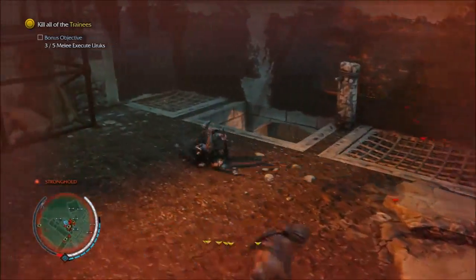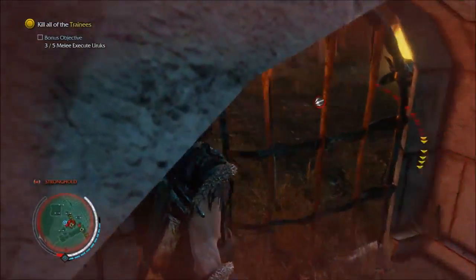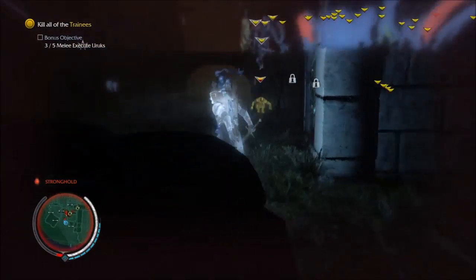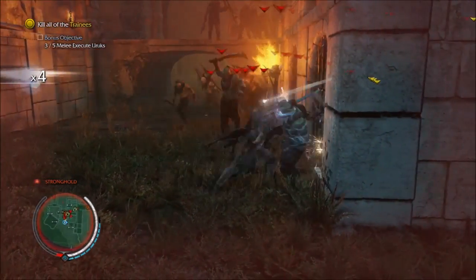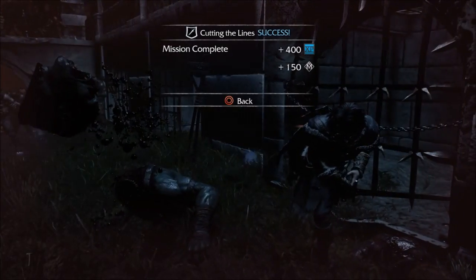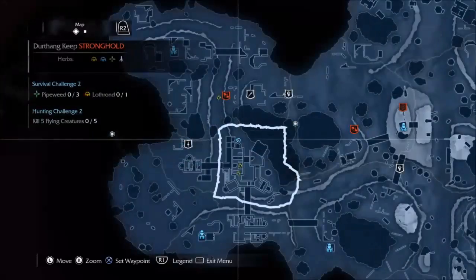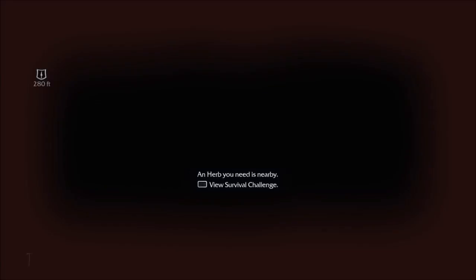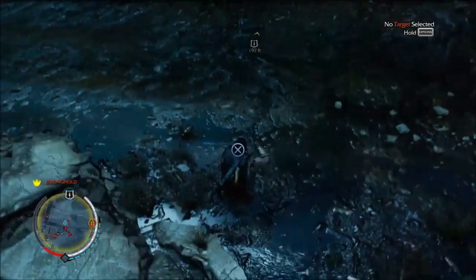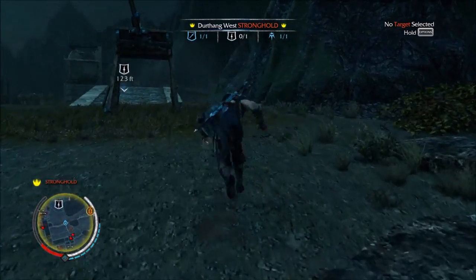Why is it when I press triangle it doesn't do it? I'm gonna go right here, exit the area and make them come over here. Are there any flowers I can heal with? I need one more. I did it - nevermind, I'm leaving. Okay, that's the end of the mission - screw the bonus objective. Wait, I think I did the bonus objective because I got 150 more, so that probably was the objective.